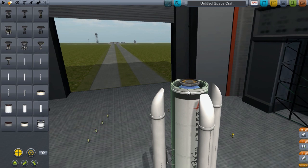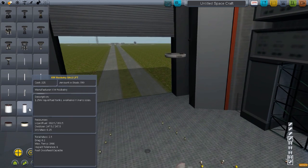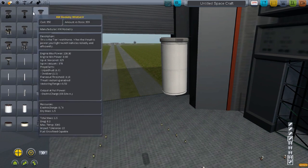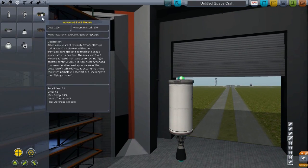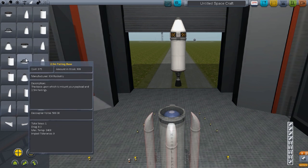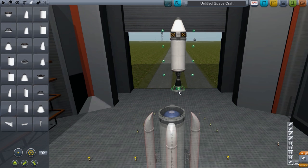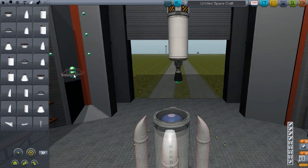All right, now we want to move that down, move this up a little bit. Let's find a fuel tank for this. Oh, that's pretty big actually. Don't forget the ASAS, and then move this up a little bit. As you can see here, this is called a fairing base, and this is pretty much a coupler but a really cool one.